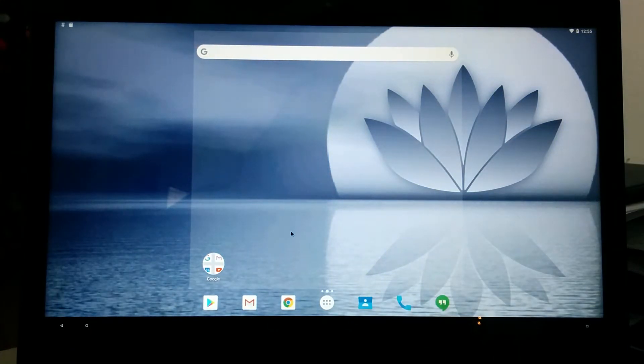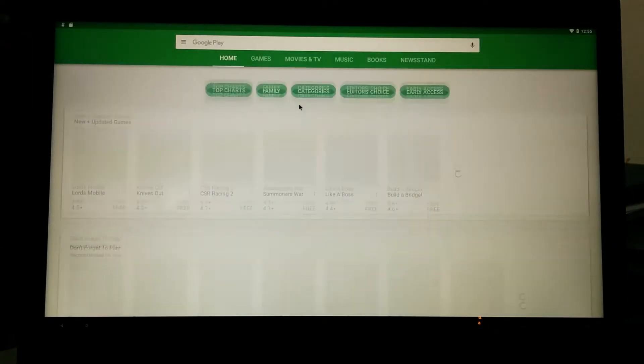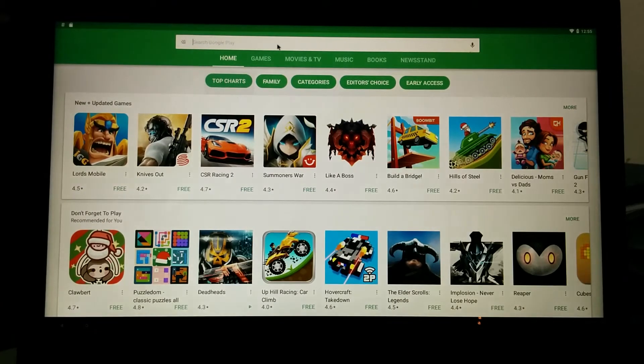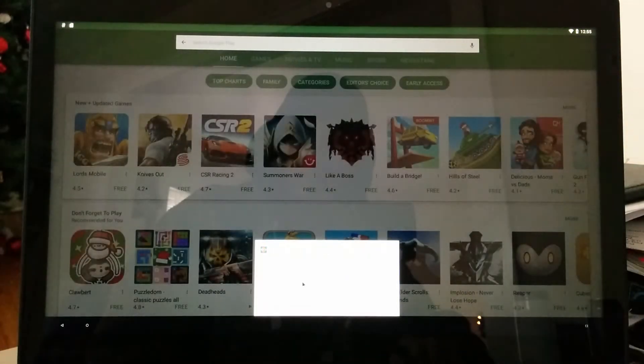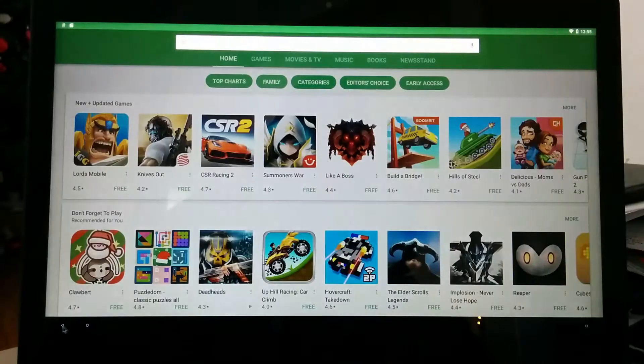Wi-Fi is connected. Taskbar should have been installed, but it doesn't look like it made it this route.